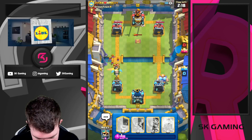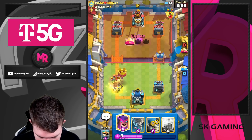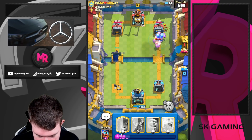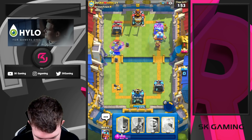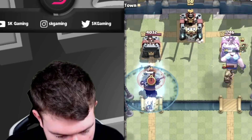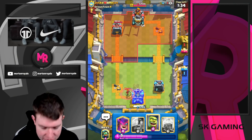Going for Inferno Dragon here — he could Fireball that but this is a ton of elixir. Thinking we could go for a tower trade potentially; I don't really know how he's going to be able to defend this. I'm going to go Skeleton King opposite lane and use the ability instantly. With the ability we try to kill the Valkyrie. The reason I went really aggressive to the left side is because if he defended right, I'd have got his left tower. Just want to make sure to get one tower.